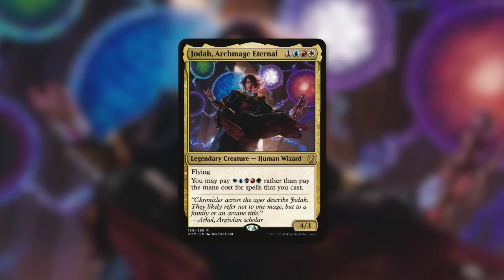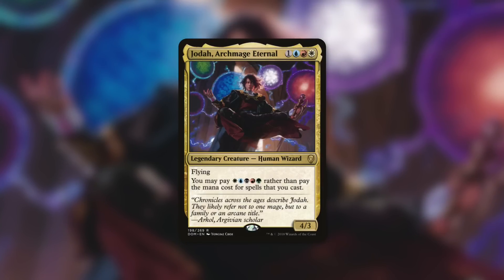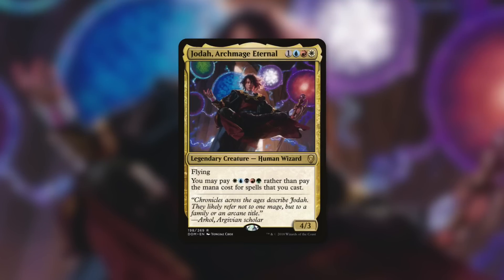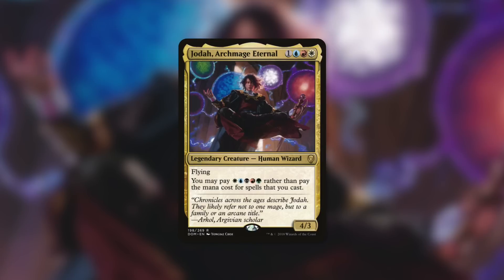How about the five-mana commander Jodah Archmage Eternal? You may pay WUBRG rather than pay the mana cost for spells that you cast. Jodah doesn't let you cast things for free, but many times at a massive discount — though you need perfect mana fixing. Paying five mana for One with the Multiverse instead of eight is obviously going to save you mana. And then once it's in play, you can cheat things off the top of your library and out of your hand, and Jodah can also give you that cost reduction on spells off the top of your library with One with the Multiverse in play.